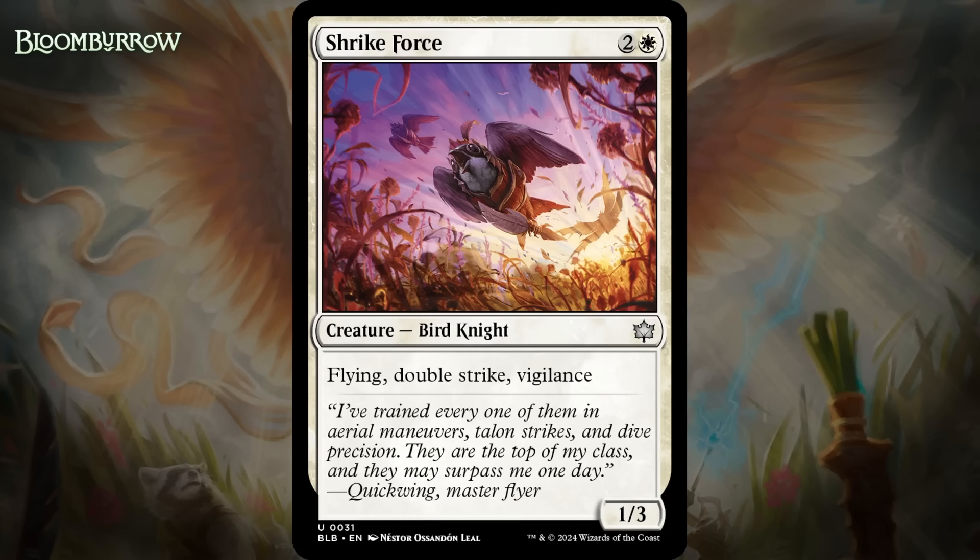Next up, it's Shrike Force, which for two generic and a white is a 1/3 bird knight at uncommon with flying, double strike, and vigilance. This is a pretty good trio of keywords for the cost, even on a 1/3 body. It can attack through and block anything that is a 2/2 or smaller and kill it while not dying, and vigilance means both sides of the coin matter there, while flying means it can chip in for two pretty easily. That's without even mentioning how sweet the Shrike Force is when it comes to modifying its stats, and there are lots of ways to do that in the format. It even has a useful creature type. I think it's a B-.